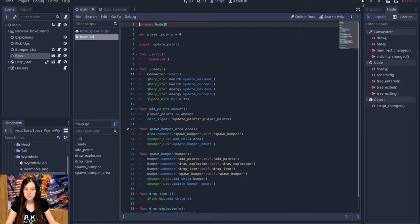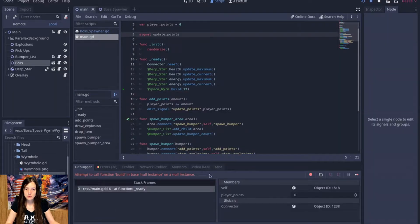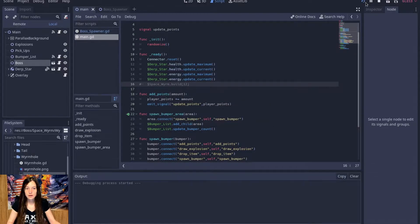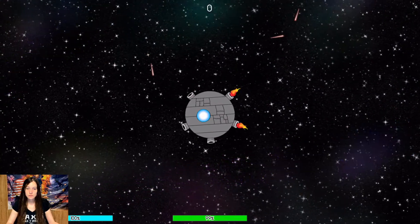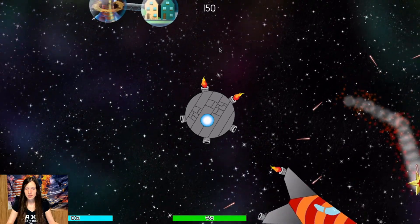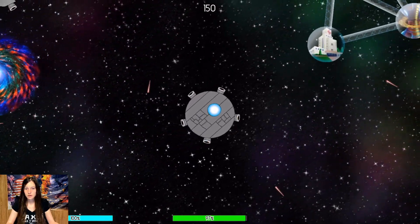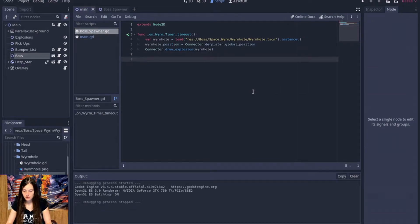I'll see if that works. I'll probably just comment that out for now and try again. After 10 seconds we should see a wormhole — hey, that worked! Okay, so now...